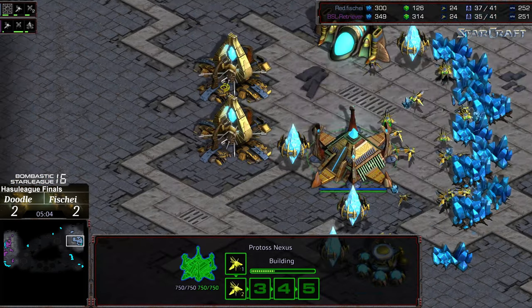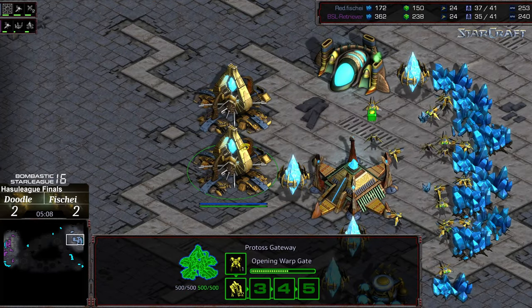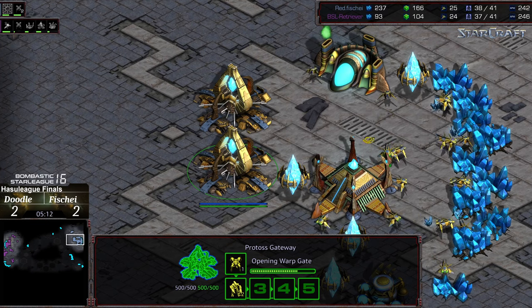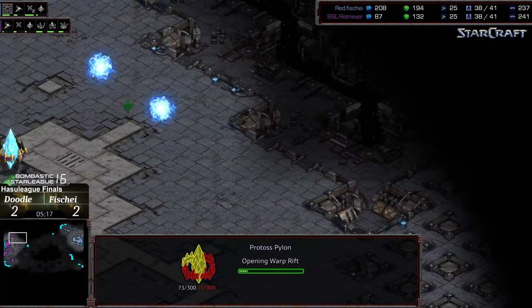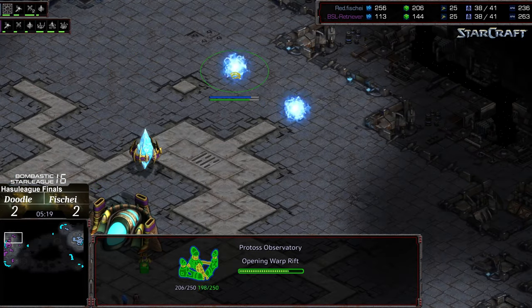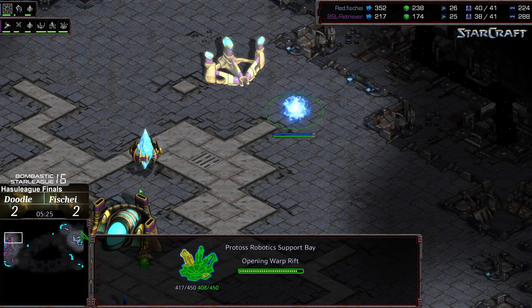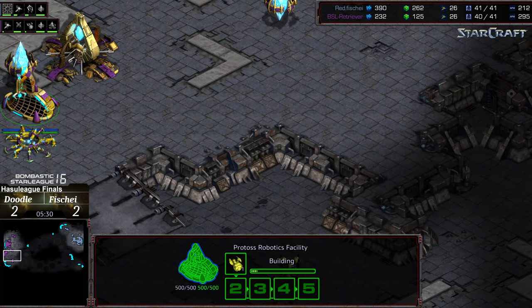No robotics facility as of yet from Fisheye — I think he's going to go for a few more dragoons, and then we'll see potentially an expansion grab once range is finished. I do like the pylon placement, and there's an observatory and robotics support bay toward the rear — one to provide scouting just in case the shuttle makes its way that direction, and also to hide tech away from the opponent.